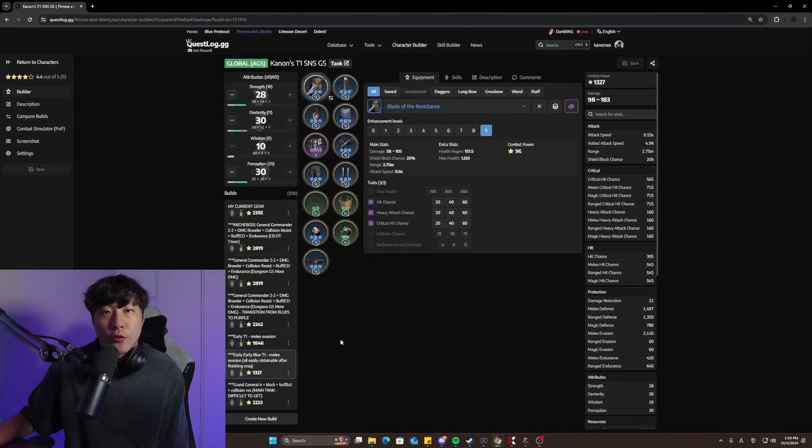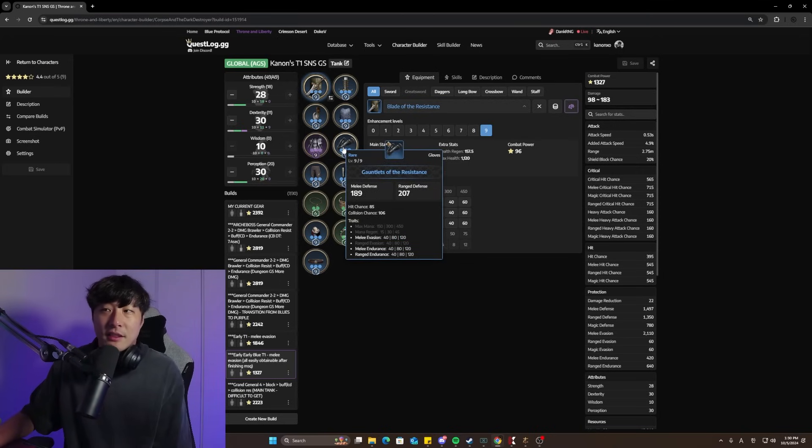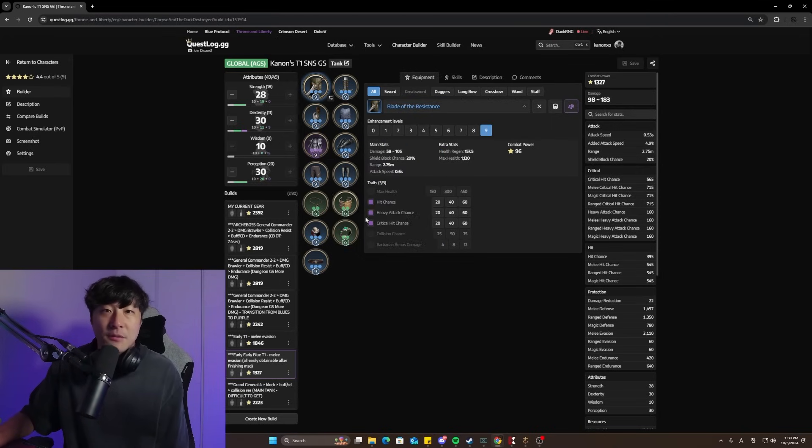Now we're going to go over the gear. I'll keep things relatively simple — you can find the link to this exact build sheet in the description below. You can search all of these items and where they're located in the game, or search them on the website by clicking on the items. I'm not going to go into detail on how to obtain them, but I would start with the early blue tier 1 gear.